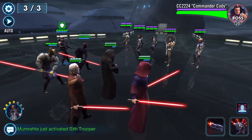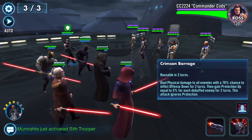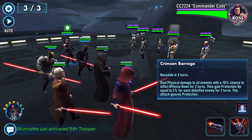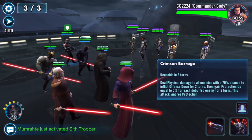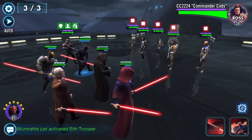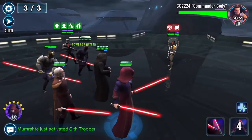Let's see if we can AOE all these guys — and we did! He gained a counter chance and still has Defense Up. The AOE deals physical damage to all enemies with a 70% chance to inflict Offense Down for two turns, and gains protection equal to 5% of each debuffed enemy for two turns. They're not debuffed but let's use it anyway — and there's Defense Down.